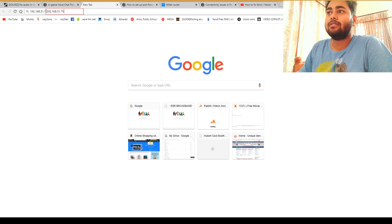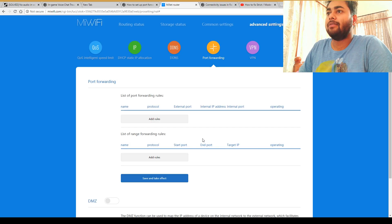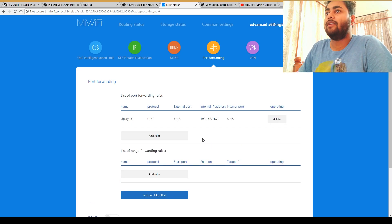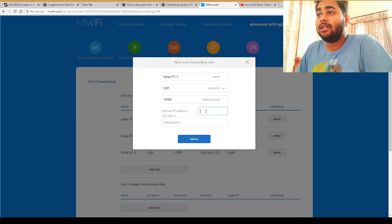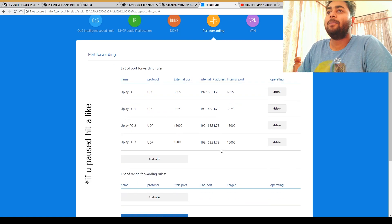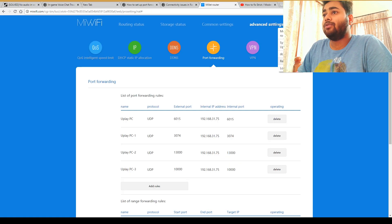For the internal IP, enter your system's IPv4 address — just the last digits from what you noted. Set the internal port the same as the external port: 6015. Make three to four port forwarding entries minimum; keep the values from 3000 to 13000 — that worked for me. You can add as many Uplay ports as needed; keep external and internal port the same and use your own IP address. After that, reboot the router and restart the game.